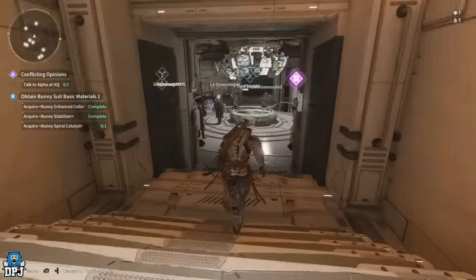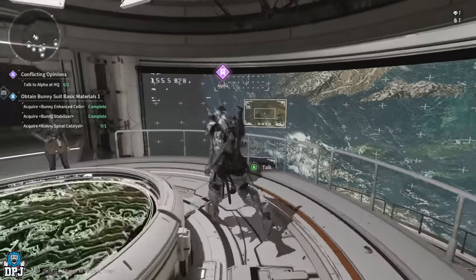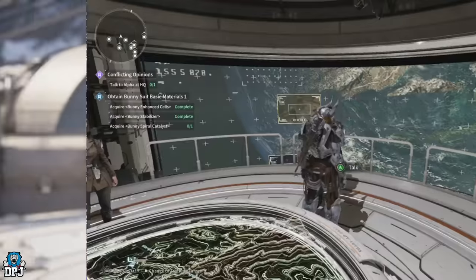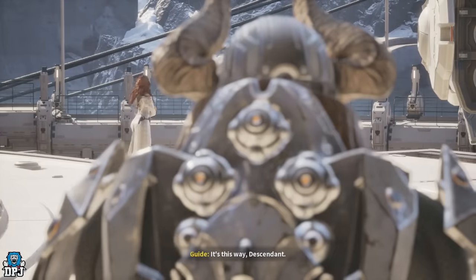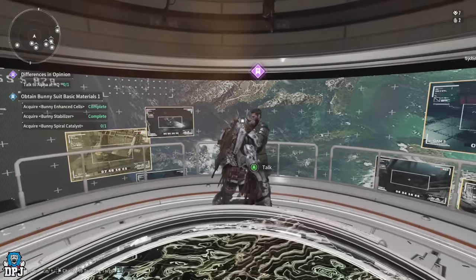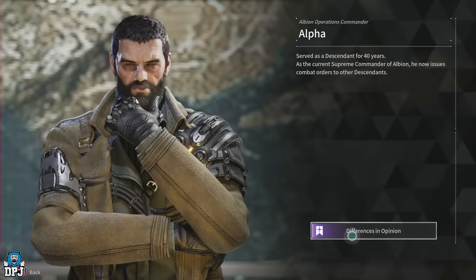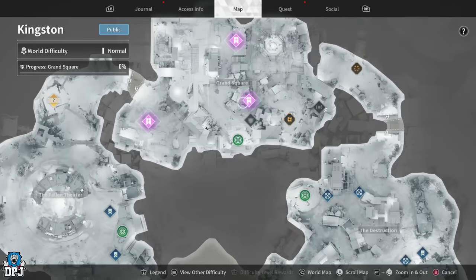For the third material, return back to Albion and speak with Alpha, completing the Conflicting Opinions quest step. After this you get a cutscene with Guide, and you again have to speak with Alpha after the cutscene and complete the Differences in Opinion quest step.